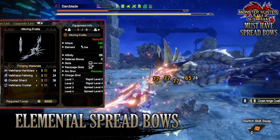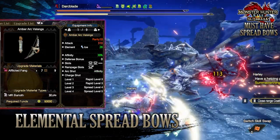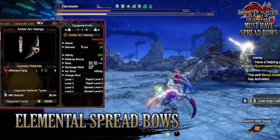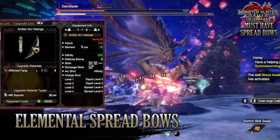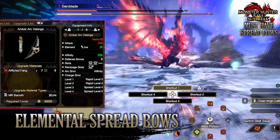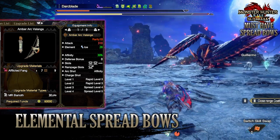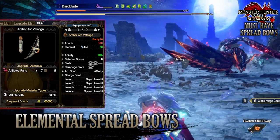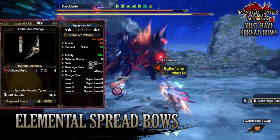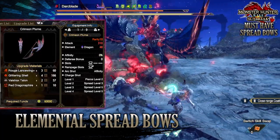Alternatively, if you're going through the game and don't have access to Velcana yet, I'd also recommend the Barioth bow known as the Amber Arc Valanga. This has a lower raw attack of 310 with a decent ice rating of 28. You'll have a massive 30% base affinity with a 0 defense boost, okay decoration slots, a tier 2 rampage decoration slot, the affinity arc shot, and spread level 5 arrows as a result of the charge shot being at level 4.